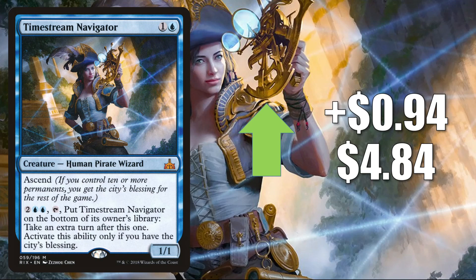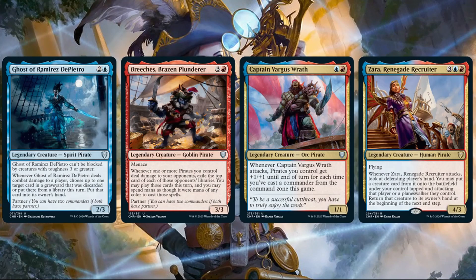Number six is Timestream Navigator, up 94 cents to $4.84. You'll find this one in decks like Admiral Beckett Brass and more in Commander. Again, we have a card getting a push from Commander Legends cards and strategies. Notice this is a pirate, and there is a strong pirate tribal theme within the Commander Legends set. Here are four legendary creatures contributing to that: Ghost of Ramirez DePietro, Breeches Brazen Plunderer, Captain Vargus Wrath, and Zara Renegade Recruiter.